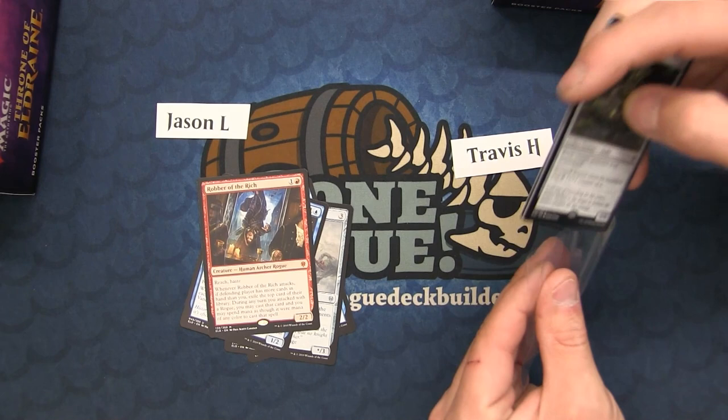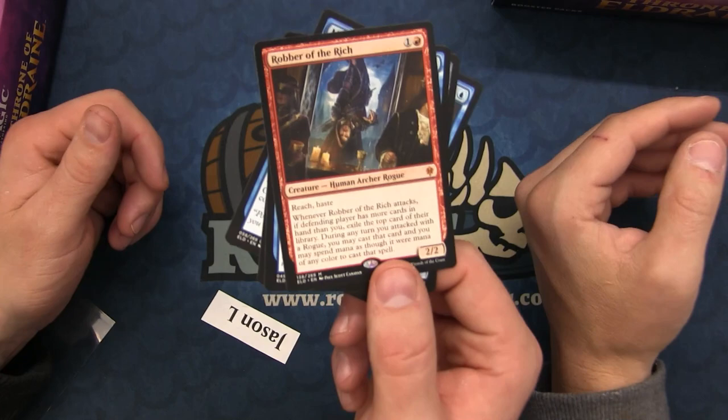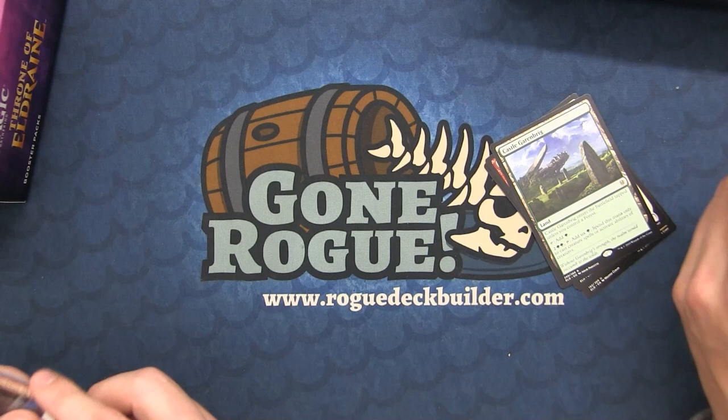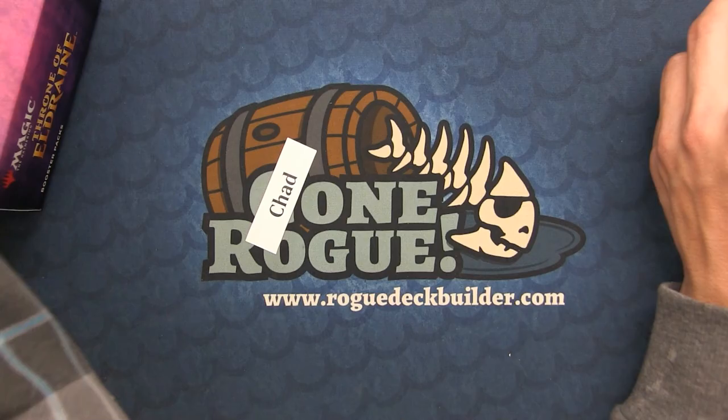Robber of the Rich is my favorite card — I'm totally into taking stuff from opponents. It's a really cool design. I keep trying to make it work but Mono Red is the best home I've found for it. And I got the Castle! If this other one has the Castle too — by the way this was for Tyson. One more Castle for me.